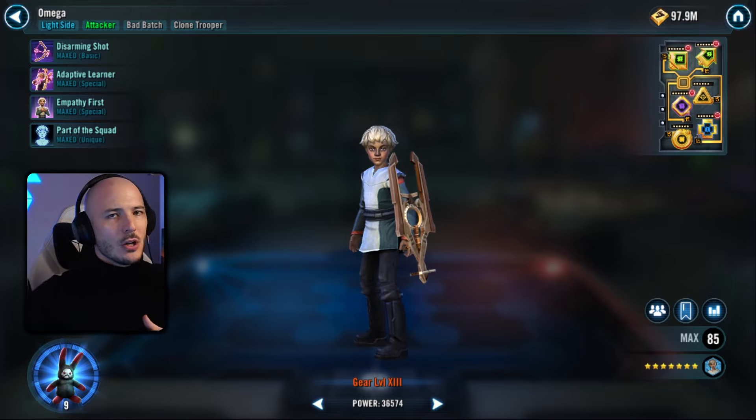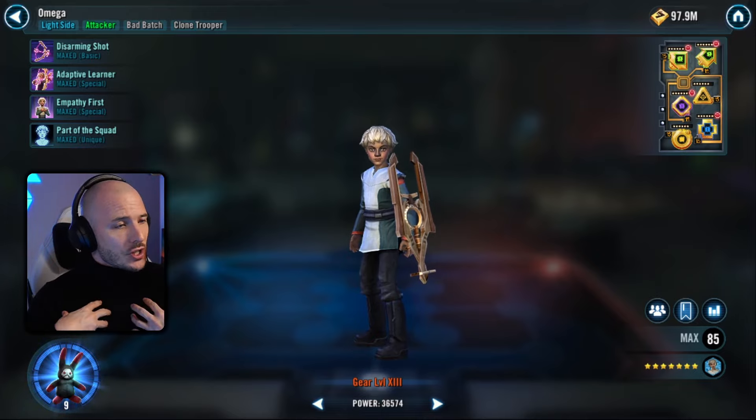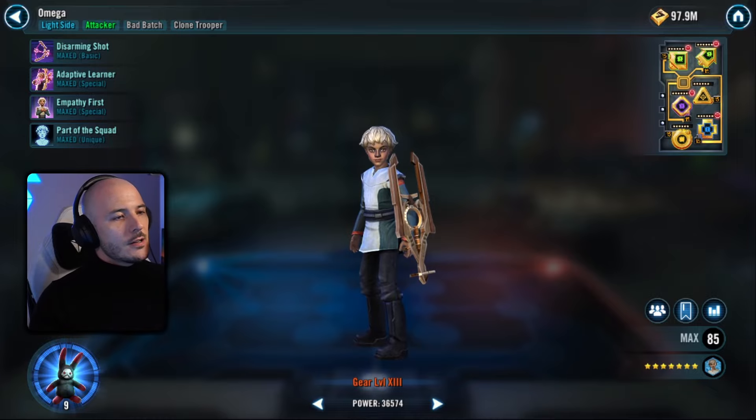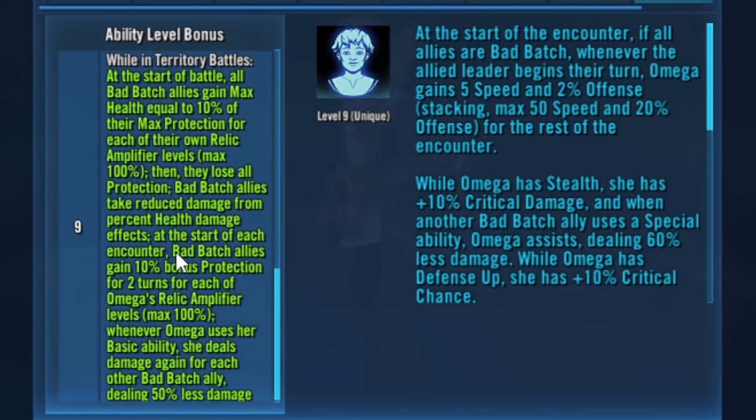If you want to be part of that, go follow me on Twitch and on YouTube live streams, and you can tell me who next to do. By the way, the next one's your trooper. But anyway, I was forced — considering I have a Relic 9 Omega — to put this Omicron on. Her Omicron, part of the squad she desperately wants to be a part of, has been in the game for quite some time, and it's really not an Omicron I would normally apply because it's territory battles and who cares.